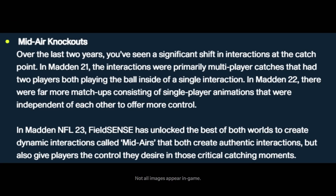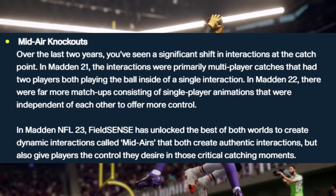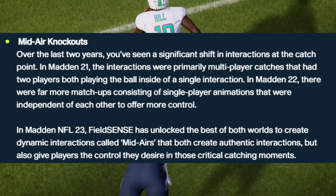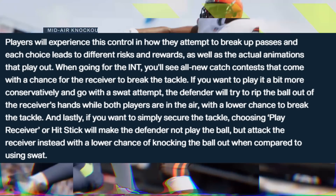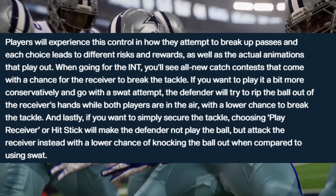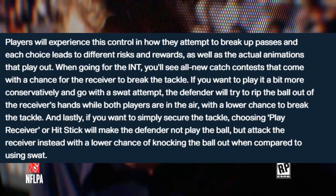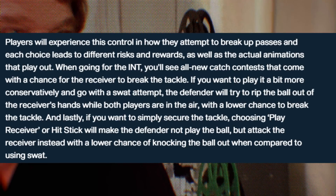Mid-air knockouts. Over the last two years there's been a significant shift in interactions at the catch point. In Madden 21 the interactions were primarily multiplayer catches. In Madden 22, there were far more single player animations independent of each other. In Madden 23, FieldSense has unlocked the best of both worlds with dynamic interactions called mid-airs. When going for the interception, you'll see all new catch contests with a chance for the receiver to break the tackle. If you go with a SWAT attempt, the defender will try to rip the ball out of the receiver's hands while both players are in the air, with a lower chance to break the tackle. And if you want to simply secure the tackle, choosing to play receiver or hit stick will make the defender attack the receiver instead, with a lower chance of knocking the ball out compared to using SWAT.